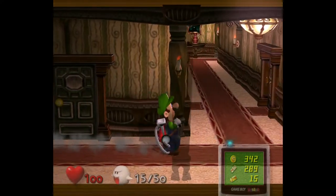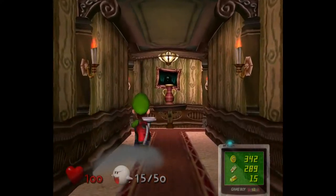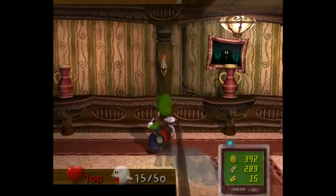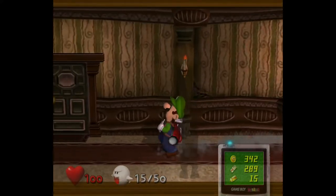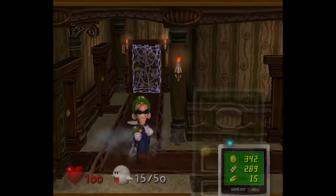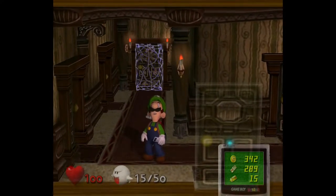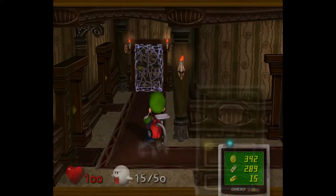We got a club key, which means we can go through the club door all the way in the top left. I haven't mentioned this before, but Luigi whistles along with the main theme of the game and he hums it whenever it's dark, and the more damage he gets, the more strained the humming gets. It's one of my favorite details of this game.